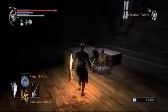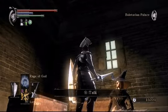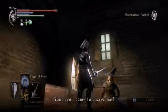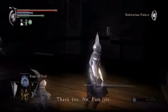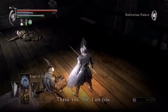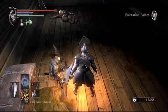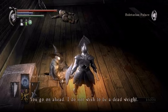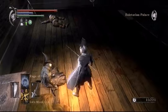Anyway, at the top of this tower was a prisoner — let's talk to her. This is Yuria; she's an NPC who will be reappearing at the Nexus. And I think that's all she has to say.